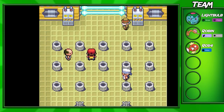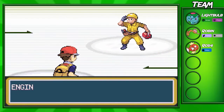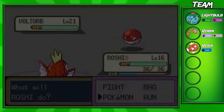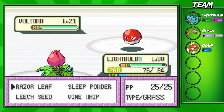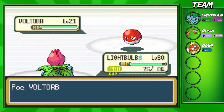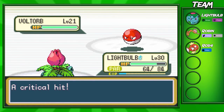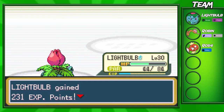The next trainer is an Engineer with a level 21 Voltorb and a level 21 Magnemite. I'm continuing the same switching strategy between Roshi and Lightbulb to train up Roshi to at least level 20 so he can level grind in the grass more easily. Vine Whip hits and the Voltorb goes down. Now the second Pokemon is the level 21 Magnemite — watch out, it can confuse or paralyze you.